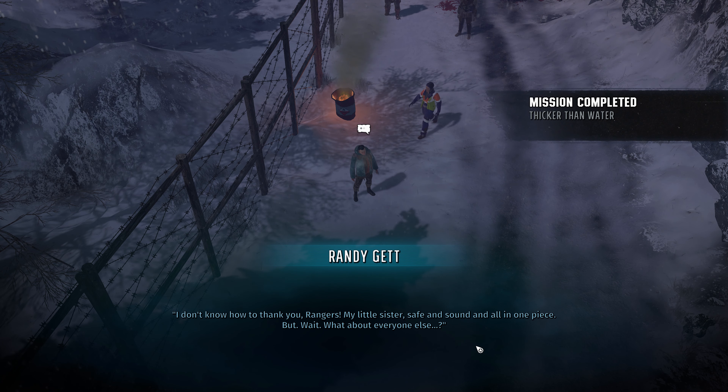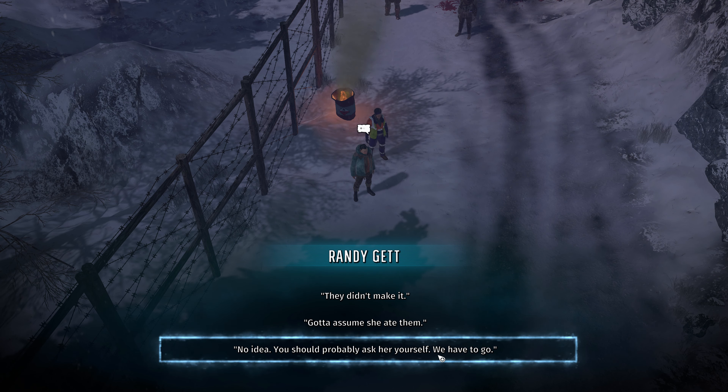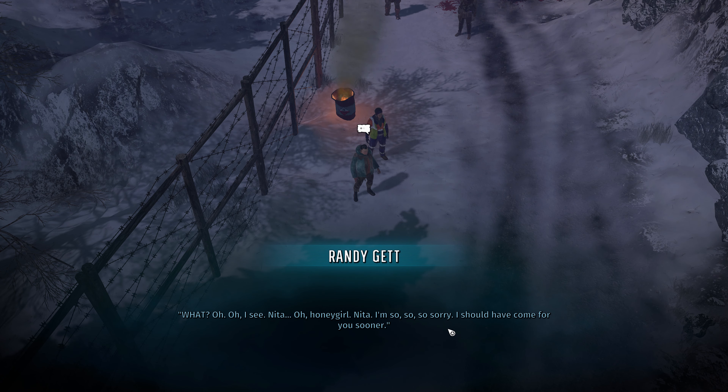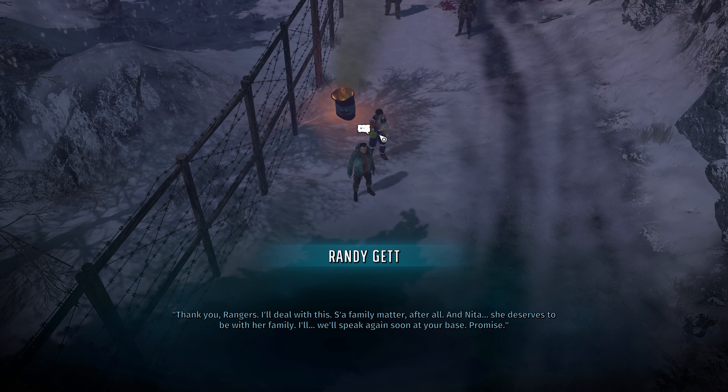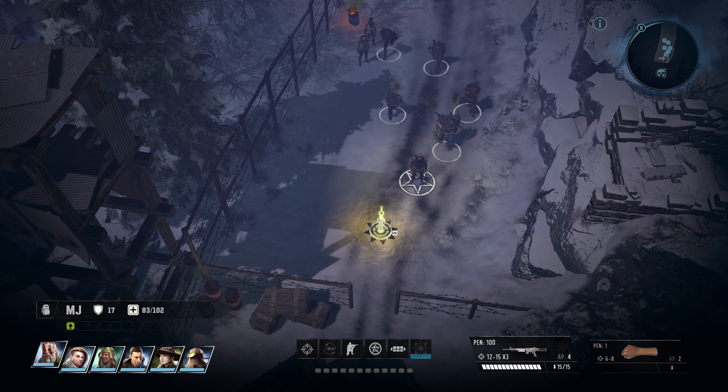Randy Gett reunites with Nita - she's safe and sound and all in one piece. But he asks what about everyone else. He sees Nita and breaks down: 'I'm so, so sorry - I should have come for you sooner.' He thanks us and says it's a family matter now. He'll deal with it, and Nita deserves to be with her family. He promises to come to our base soon. He'll be our mechanic. Heading back out to Colorado.